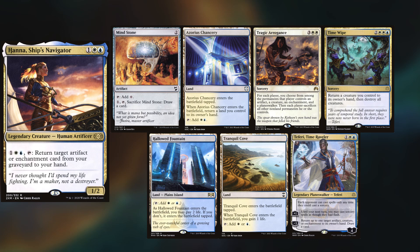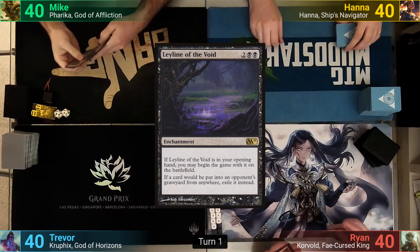Harry is playing Hanna, keeping a Mind Stone, an Azorius Chancery, Tragic Arrogance, Time Wipe, Hollowed Fountain, Tranquil Cove, and Teferi, Time Raveler. Ryan wins the die roll, and before he can even start, Mike has a pregame effect, putting out his Leyline of the Void.